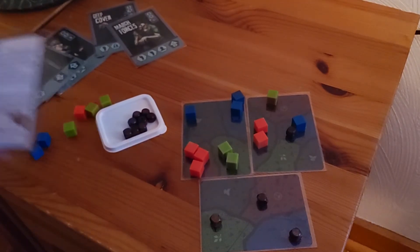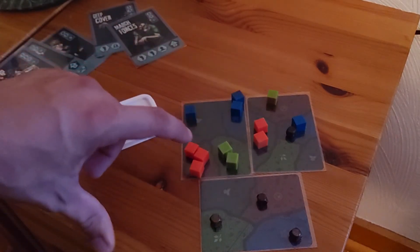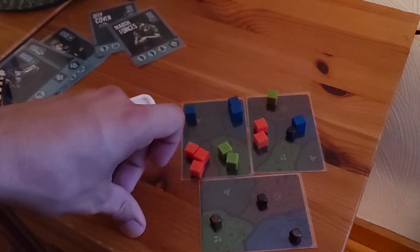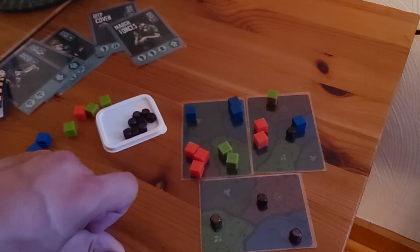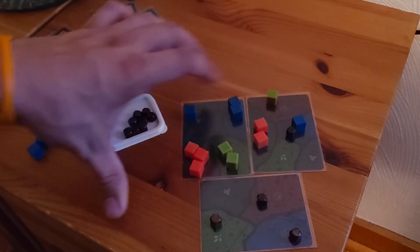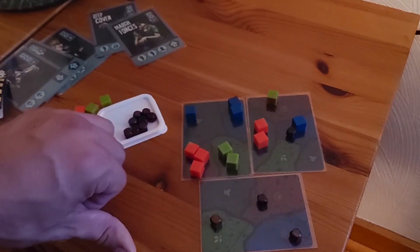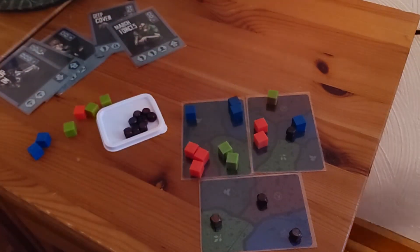Then you score for who has the most control of the gray areas — that gets three points. Blue has control of one gray area, red has control of one gray area, so no points there. Then two points are scored for whoever has most control of each of the colored areas. Red area is one to one — no points. Blue has the most control of blue, so they get an extra two points. Green has the most control of green. Green walks away with four, blue walks away with four, red gets two because they're tied on red and tied on gray.